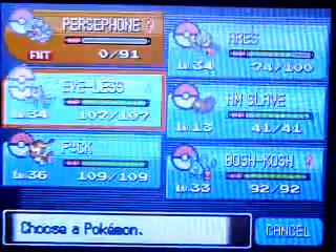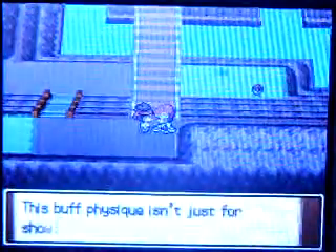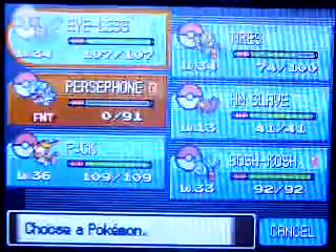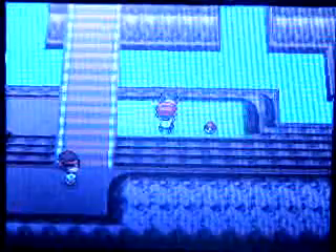I think I need to do some off-screen training with Boshkosh, Garchomp, and Persephone if I have enough time. Machoke was all he really had. That lump obviously means there's a Ninja Boy, so I'll switch in Boshkosh to get her a level. She reaches level 34 — nice!